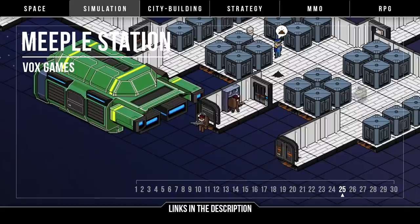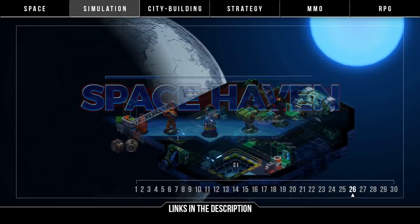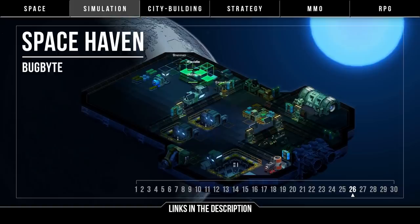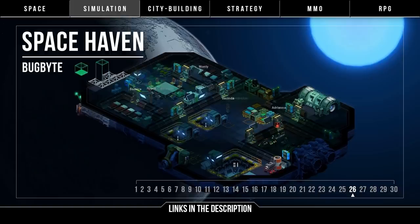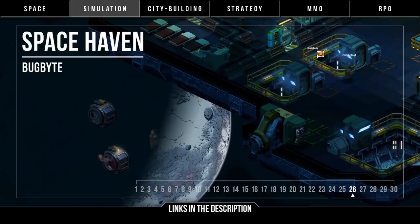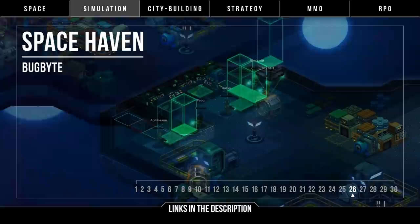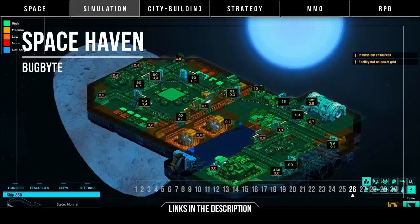Staying on the same vein, it's Space Haven by BugBite — another space colony management sim inspired by RimWorld. Design and build your spaceship, go on missions, and manage the survival of your crew. Here we have gas simulation, a promise of deep characterization of your people, and ship-to-ship combat. Visually it's a bit more stylish compared to Meeple Station, and is quite nice to look at. They're similar games with distinct differences in flavor. Development is a bit further off though, with the Kickstarter only beginning in 2019. If 2D space colony management survival simulation is what you're after, check out both and see if Space Haven is the one for you.